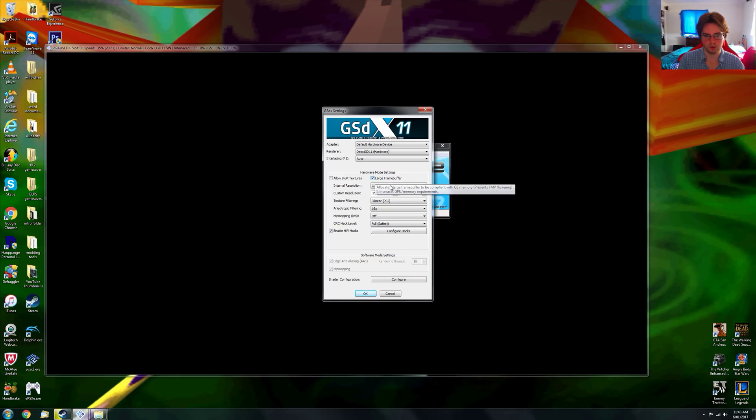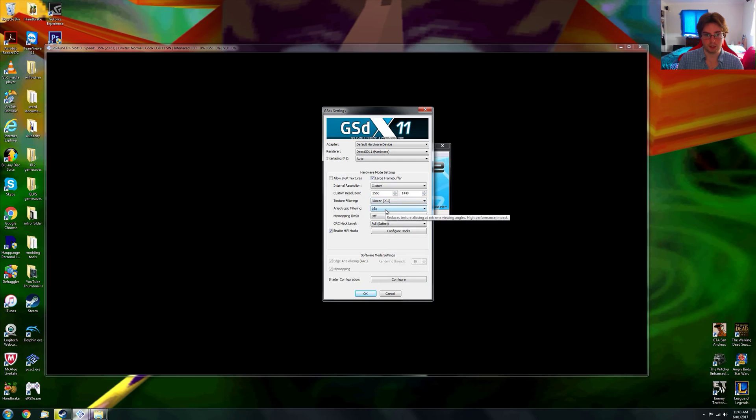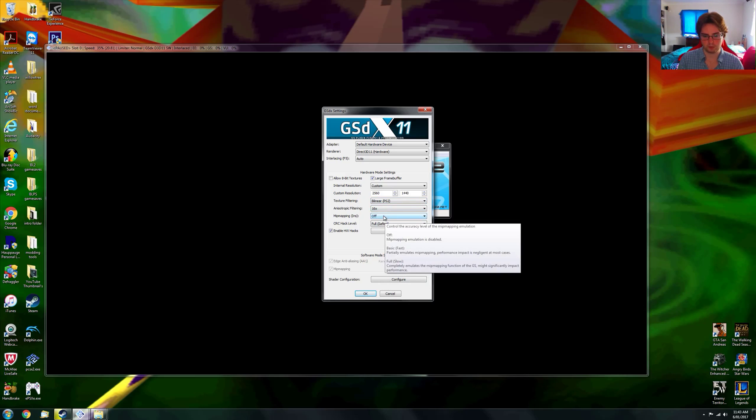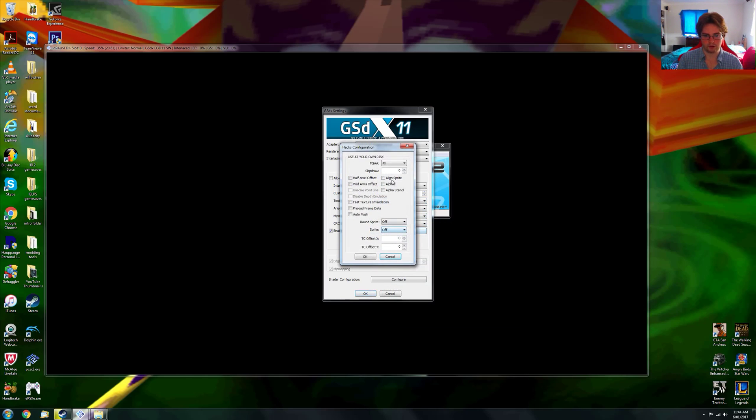We are using large frame buffer, custom resolution of 2560 by 1440, linear PS2, anisotropic filtering times 16. You do not need mip mapping on for Rayman 3. Full safest, and I'm using MSAA times 4.